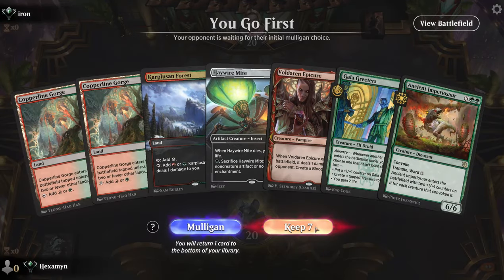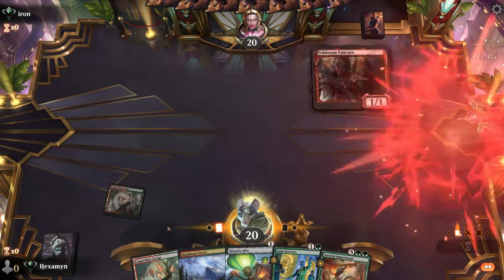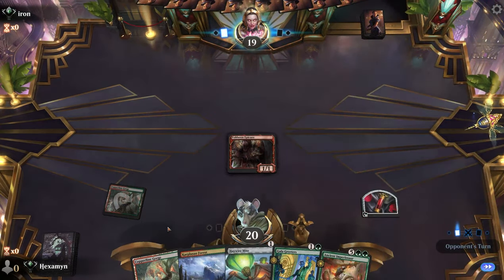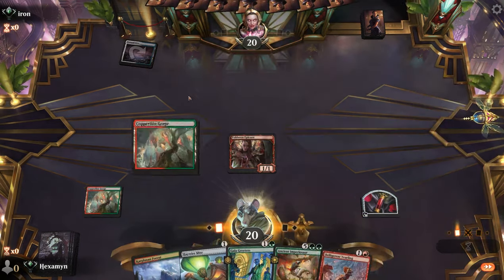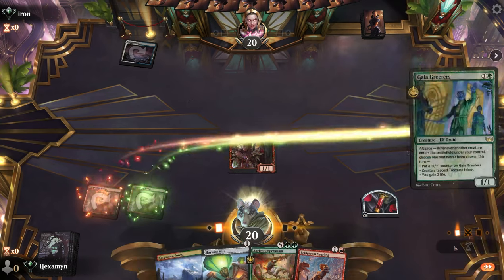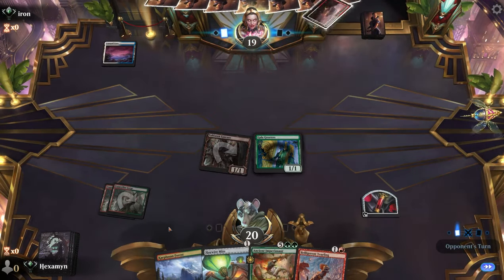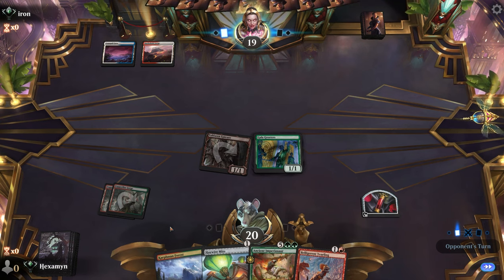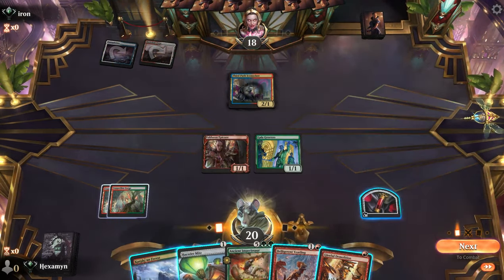On the play this time with a pretty nice hand — lots of 1-drops and we have our Ancient Imperiosaur in it. Fingers crossed we can play the Imperiosaur without too many problems. We find a Yearling off the top — Yearling plus Imperiosaur, very janky, but you do get to take the power of the Imperiosaur onto the Yearling when your big dino enters the battlefield. Let's try and do that this game.